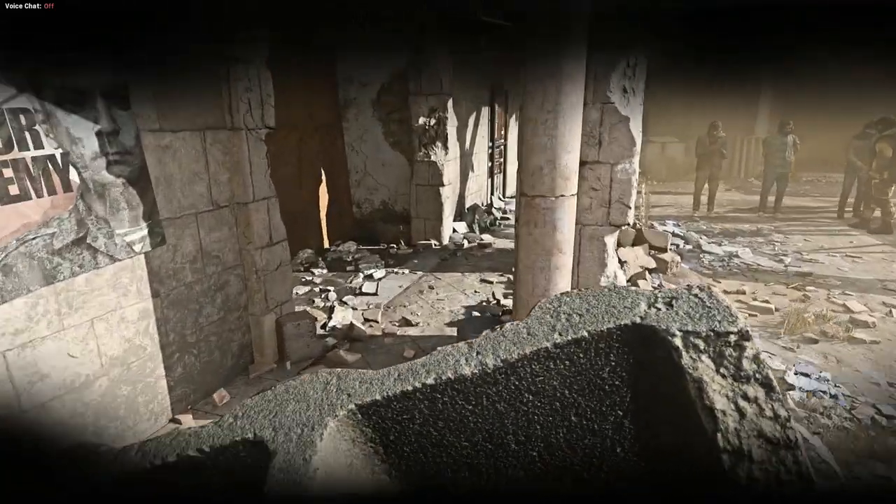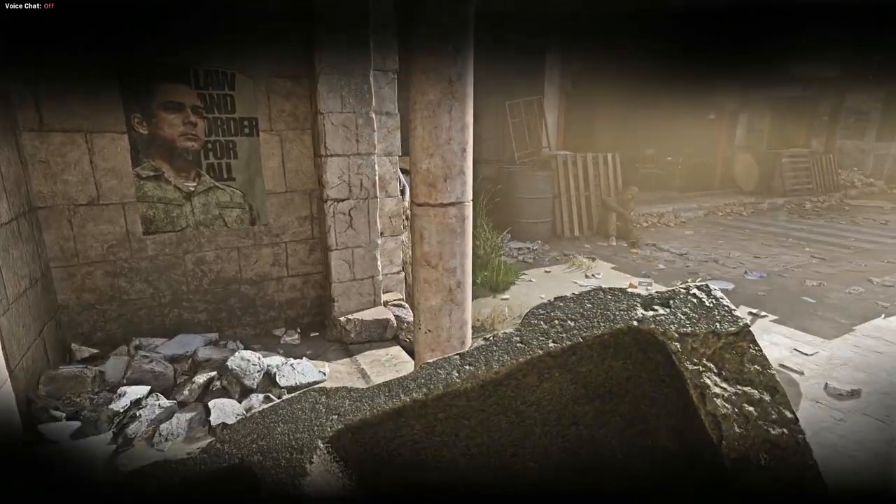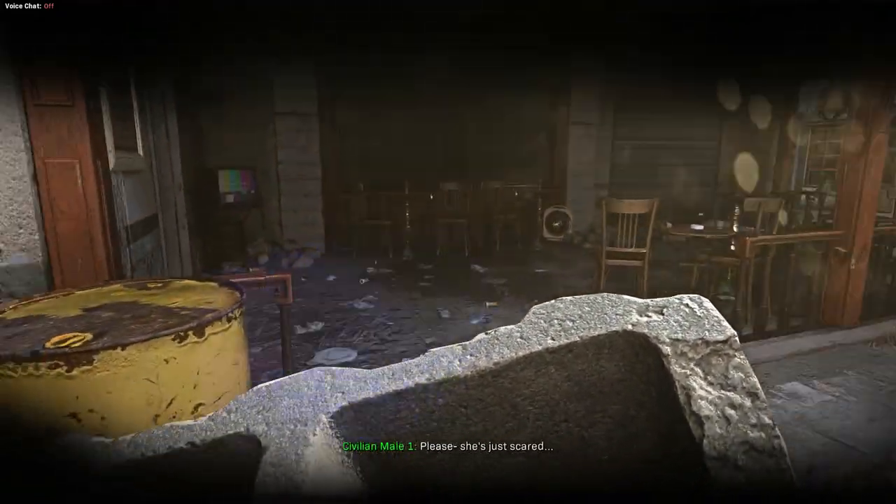When you get to this scene with the people being hanged, do not follow Farah up the ladder. Instead, take this alternate route.